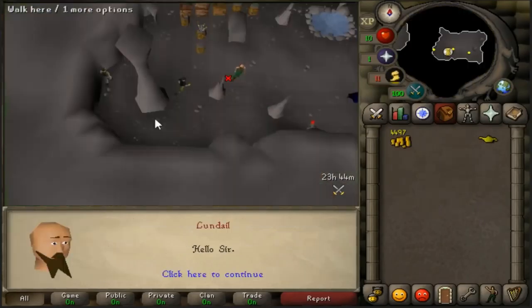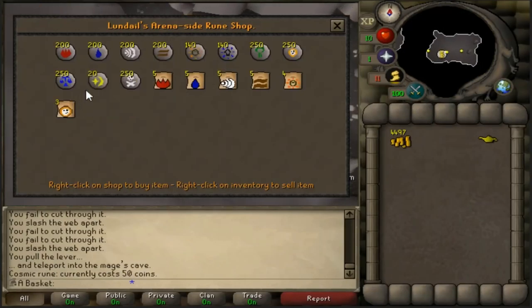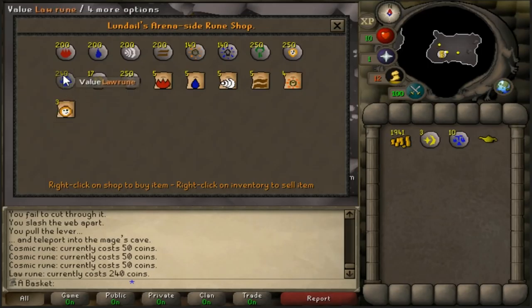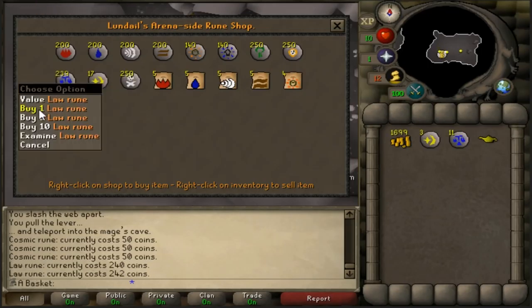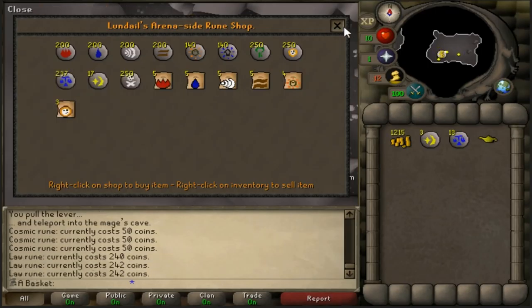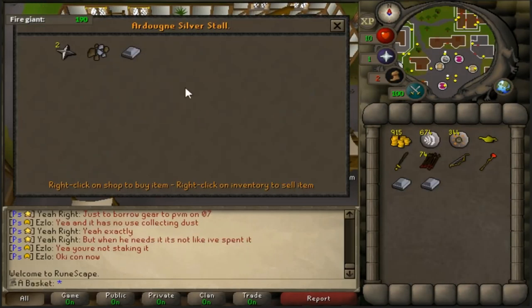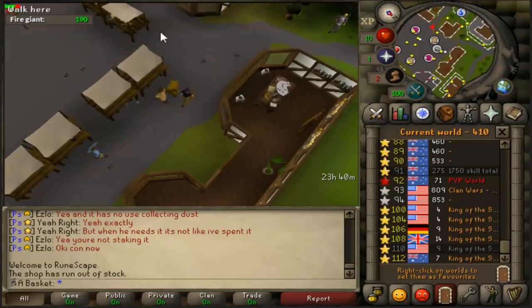Because of this item, I was able to successfully complete Shades of Morton on a low-level account, get a flamtar bag, and do construction for about 0.10 to 0.12 GP per XP, which is one of the limiting factors for construction on King of the Skill. Most other competitors were spending time doing agility pyramid for about 2.7 to 3 mil GP, while I only had to do about 800k to 1 mil GP total.